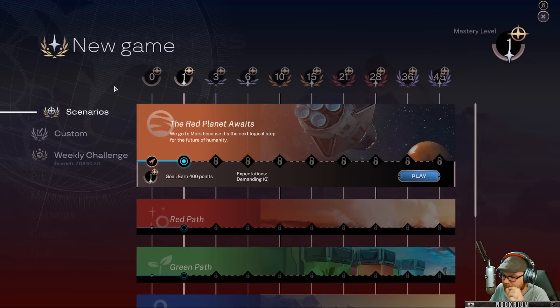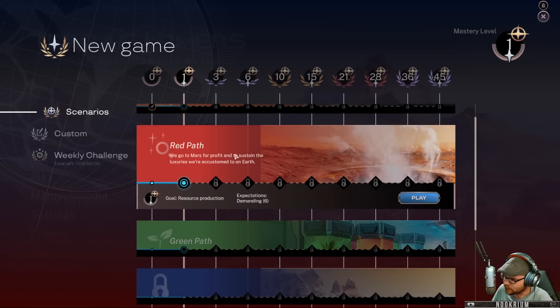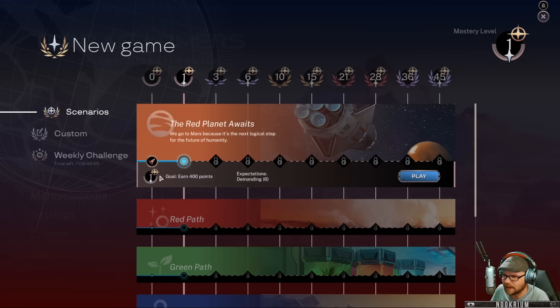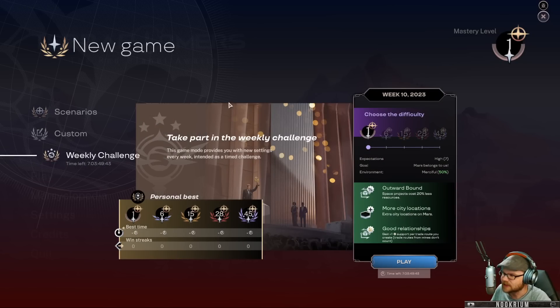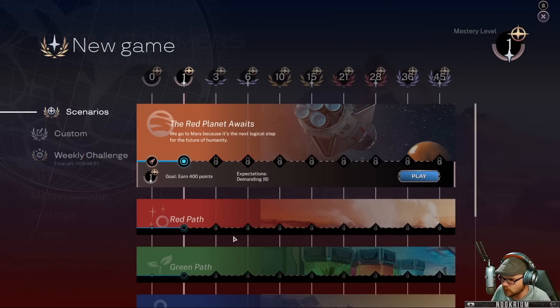So, a new game. Last time I played the intro scenario for about two and a half hours, and at the end it said 'congratulations, you've completed the tutorial.' Since then I've unlocked new things. We now have the green path — all about spreading life — and the red path, which is all about getting resources. We can also do custom missions and the weekly challenge. We're going to go with the green path.